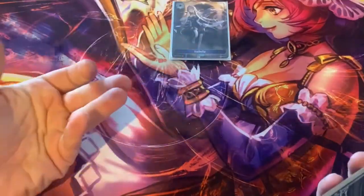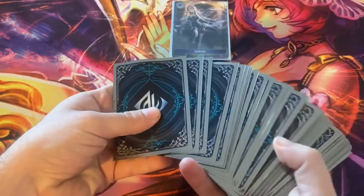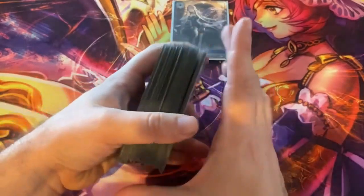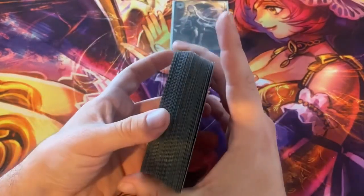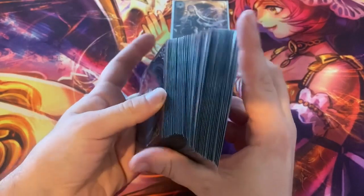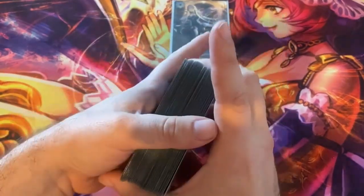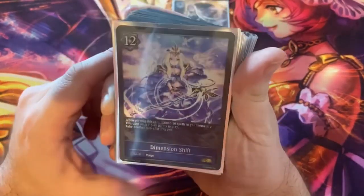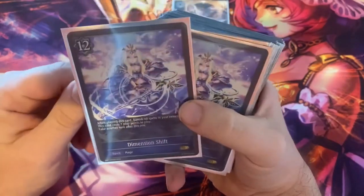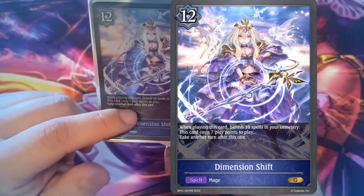It might be more accurate to say I just kind of added more cards onto the original deck, because as you may remember in Shadowverse, you can have between 40 and 50 cards in a deck. This definitely leans more towards the latter — we're looking at about 46 right now. I am of course using the Dimension Shift version of Spell Chain, and this card is a 12-drop.